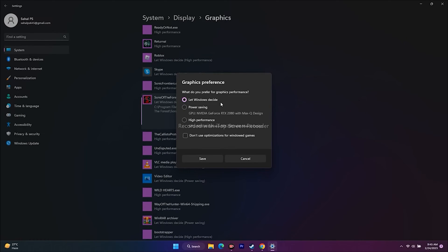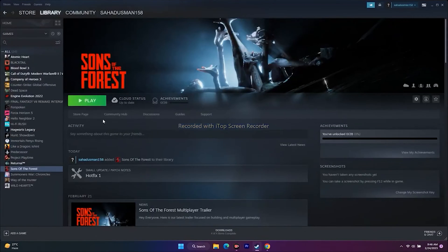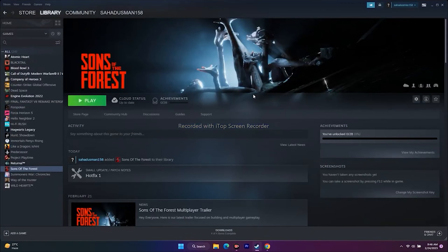After adding Sons of the Forest in Graphics Settings, click Options. By default it is set to 'Let Windows Decide,' which can cause crashing and other issues. Change it to 'High Performance' to utilize your dedicated GPU such as an Nvidia GeForce RTX. Click Save and then try to play the game.